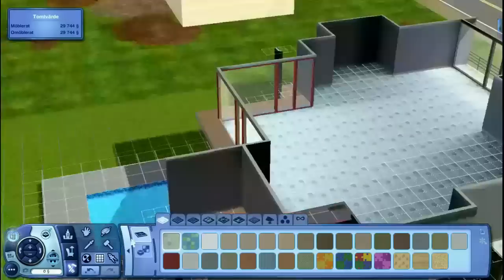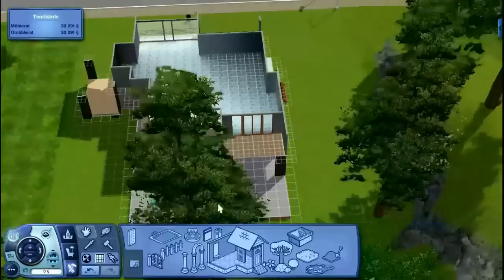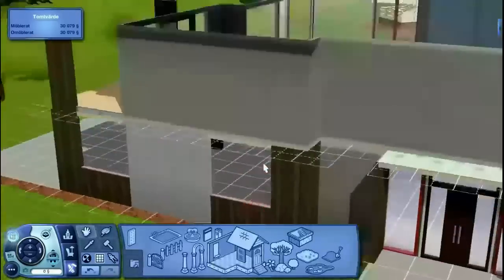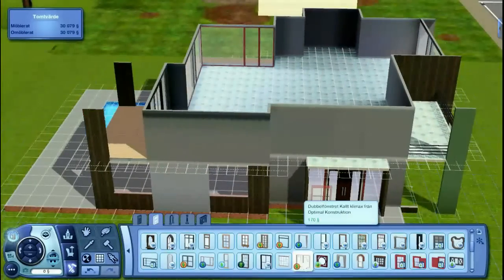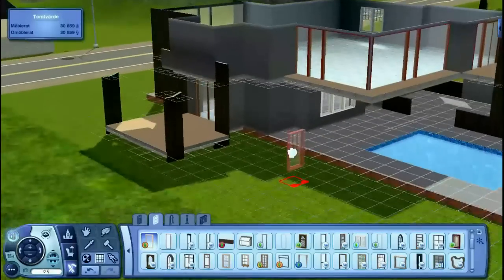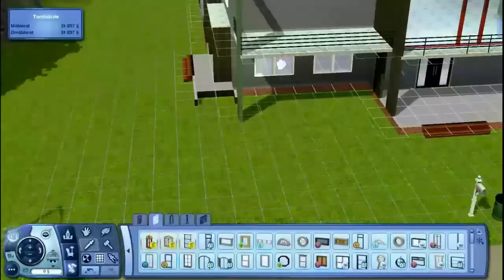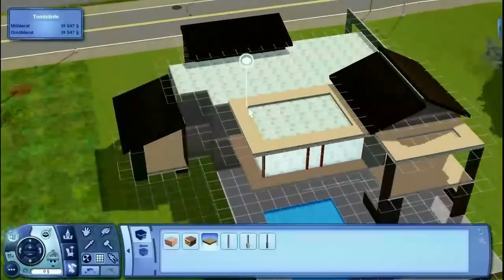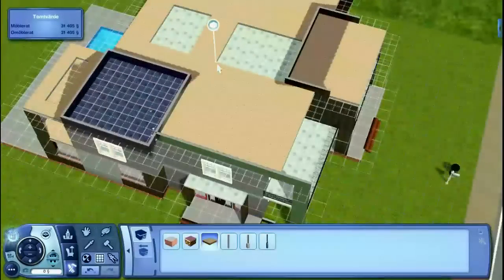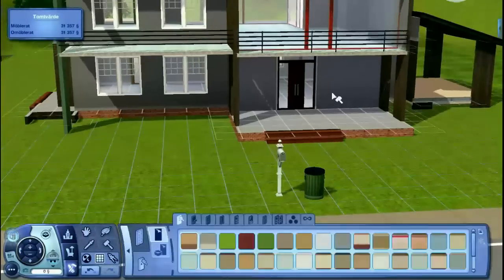That was The Sims 1. The one part I really disliked about that game was how you get babies — you just make all these romantic suggestions, and all of a sudden it asks, 'Do you want to have a baby?' And there's suddenly a cradle in the room. The sad part is if you wanted to move your family off that lot, the baby didn't come along. You just left the baby — it just disappeared.